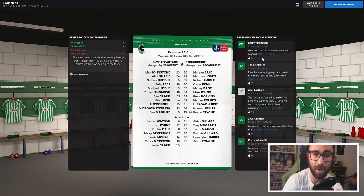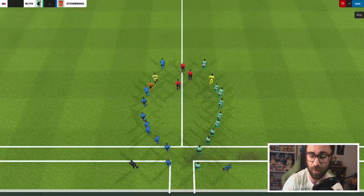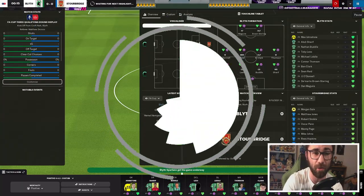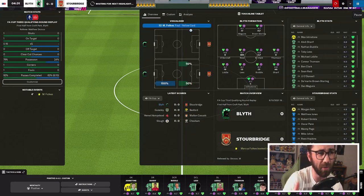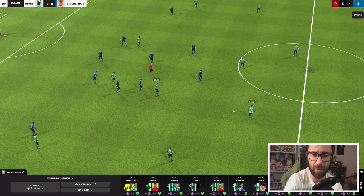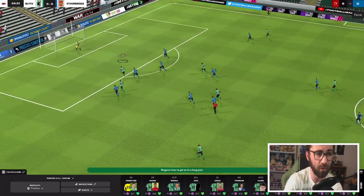We were 2-0 up in that last match before going on to draw 2-2 as the final result. As always, if you enjoy today's episode, please drop a like below — it really helps with the engagement rate and the algorithm on YouTube. So far, I feel like we're doing a reasonably good job with Blyth Spartans. Like I said in a previous episode, we are meant to be down in the relegation zone and so far we aren't.